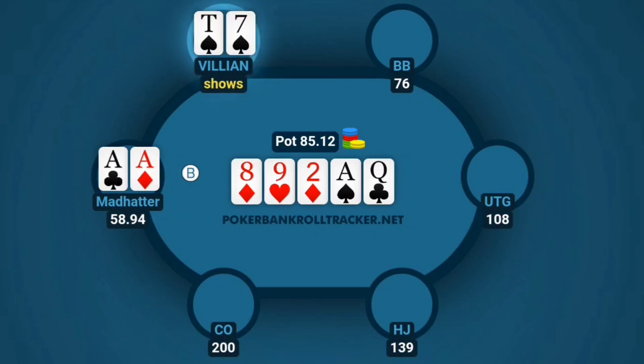Good news — he ends up having ten-seven, so he had a busted straight draw and bluffed at it. Good try by him, but I'm not sure what stack he had behind where he could ever get me off the hand, especially since I'm at the top of my range. Give me y'all's thoughts — I'll see y'all tomorrow, hatter out.